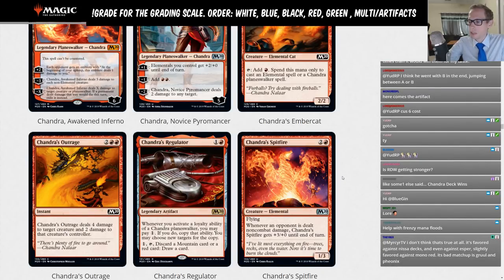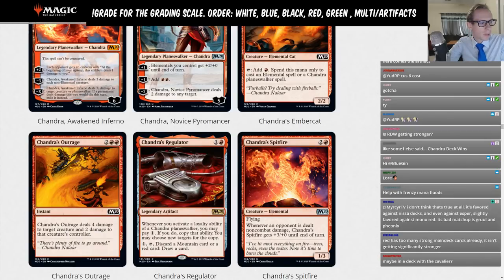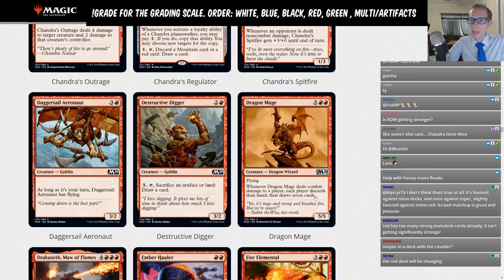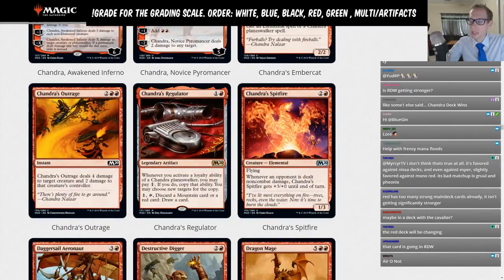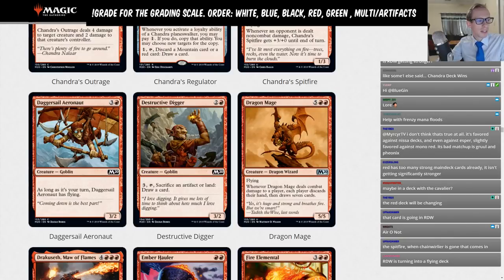Chandra Spitfire is a two-red, 1/3 flyer. Whenever an opponent is dealt non-combat damage, she gets +3/+0 until end of turn. Awesome art, but not for Standard — giving it a limited rating. Daggersail Aerionaut is a three-red 3/2 that only has flying on your turn — also just a limited card.